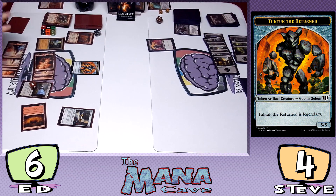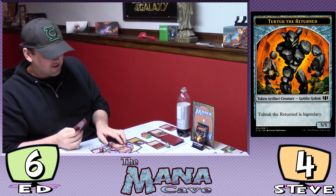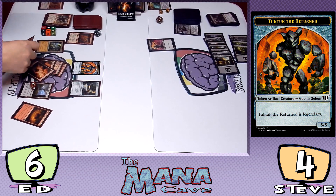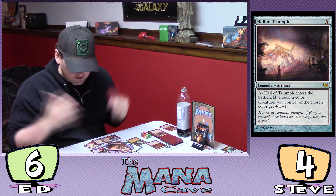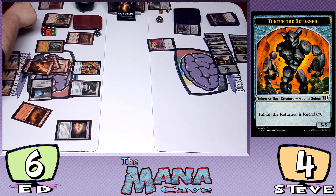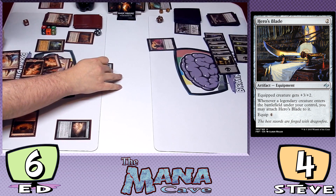Oh my god — I just killed myself I think! Steve: Is this my turn? Yes. Steve still has one card in hand. Steve pays three to bring out Hall of Triumph — as it enters, choose a color; Steve chooses red. Creatures you control of the chosen color get +1/+1. Tuk Tuk is colorless though. Steve taps Mage Ring Network removing two counters for two colorless, moves Hero's Blade equipment to Tuk Tuk, and swings in for the attack. That's game!